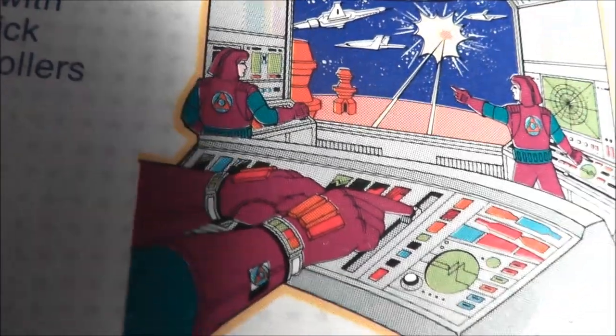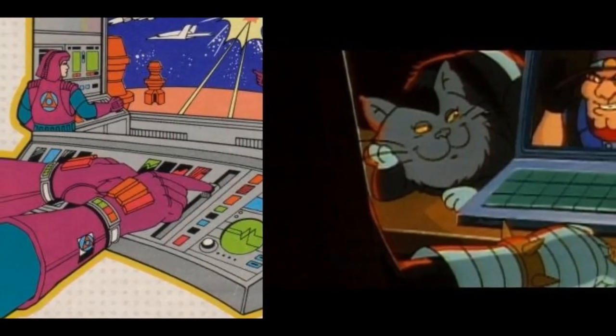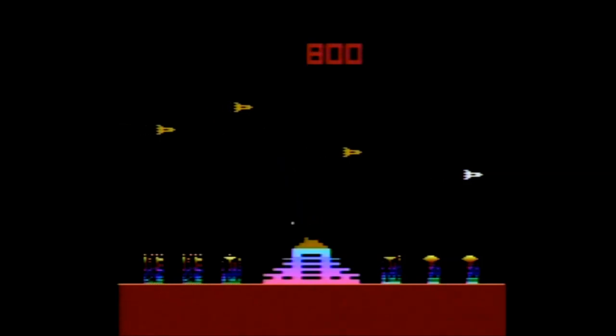I wonder if that's Alfred E. Newman behind the controls. MAD was published by U.S. Games, which was owned by Quaker Oats, and carries a copyright year of 1982. Despite the name, the game has nothing to do with MAD Magazine, nor the organization Inspector Gadget fought — but the artwork does have a Dr. Claw-like point of view, making me wonder if it helped inspire Dr. Claw, since Inspector Gadget did not come out until the following year.